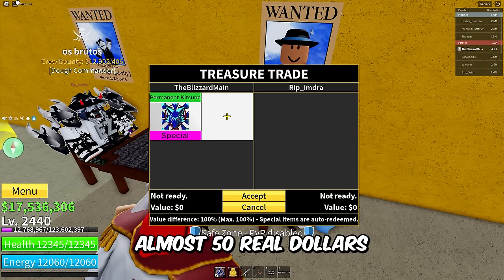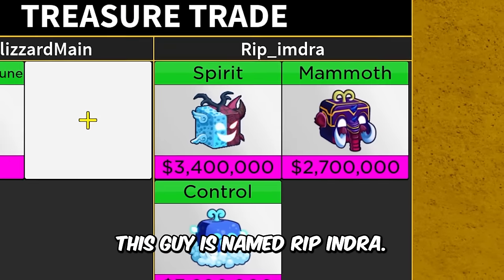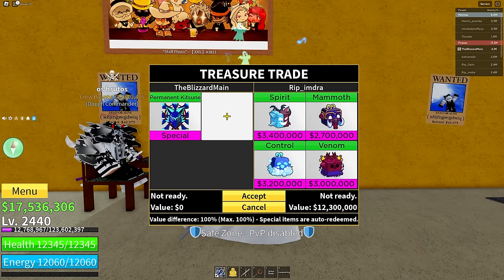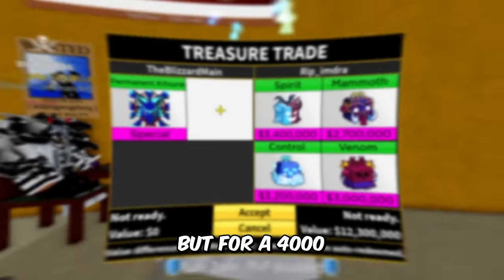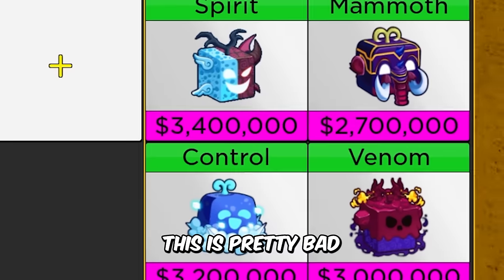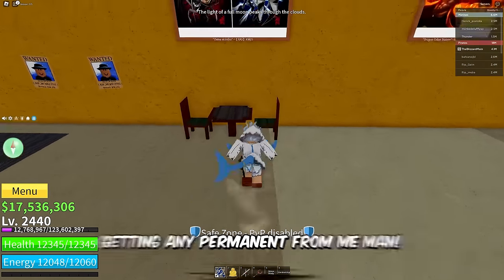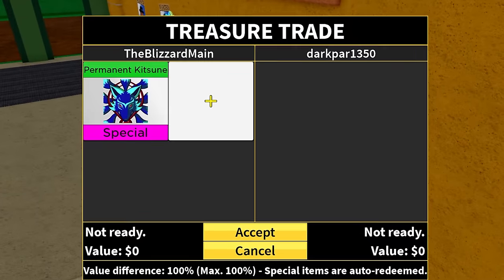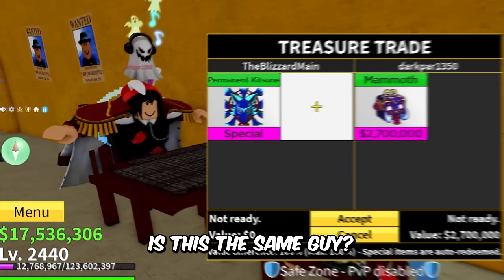By the way, if you guys are unaware, this game pass is almost 50 real dollars to get permanent Katsune — that's just crazy to me. This guy named Rip Imdra put in Spirit, Mammoth, Control, and Venom — honestly not that bad of fruits, but for a 4,000 Robux game pass that just came out, this is pretty bad. You might be able to get a permanent for that, but definitely not permanent Katsune from me. We got Dark Par at 1,350 — what you got for permanent Katsune?